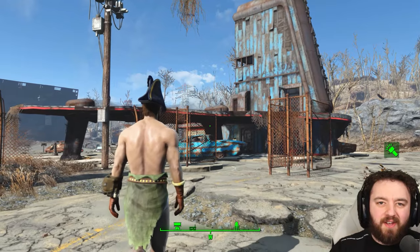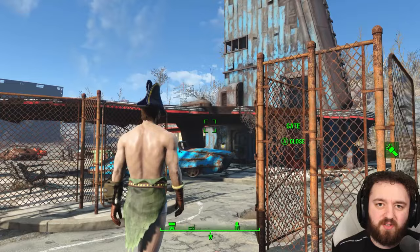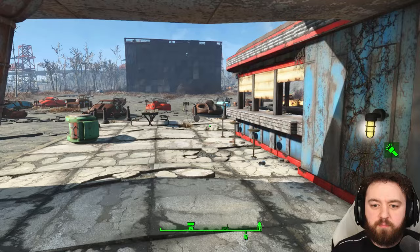Today we're having a look at the much beloved Starlight Drive-In, one of the earlier settlements you can come across in Fallout 4. All you need to do to conquer it is kill a few mole rats. The holes and the corpses they leave are unsightly, so if you want to leave conquering the workshop after you clear the mole rats for a couple of days, they will despawn, which will make the place look a lot nicer.